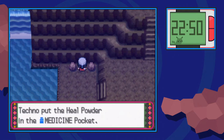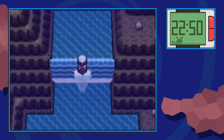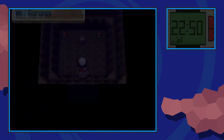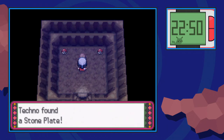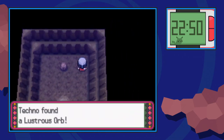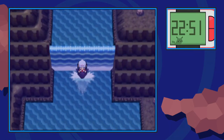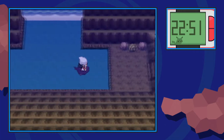From that Heal Powder, we're going to surf to our left and use Waterfall to go up the waterfall here, and make our way into this secluded little cave. Inside this cave, you're going to be able to find three items. The first is a Stone Plate hidden on the stone. The one on the left is the Adamant Orb, which you might know as one of the orbs that helps with the legendary trio in the Gen 4 games. And the other item is the Lustrous Orb, which is the opposite one. From there, make your way back down the waterfall and back through the exit we came in.